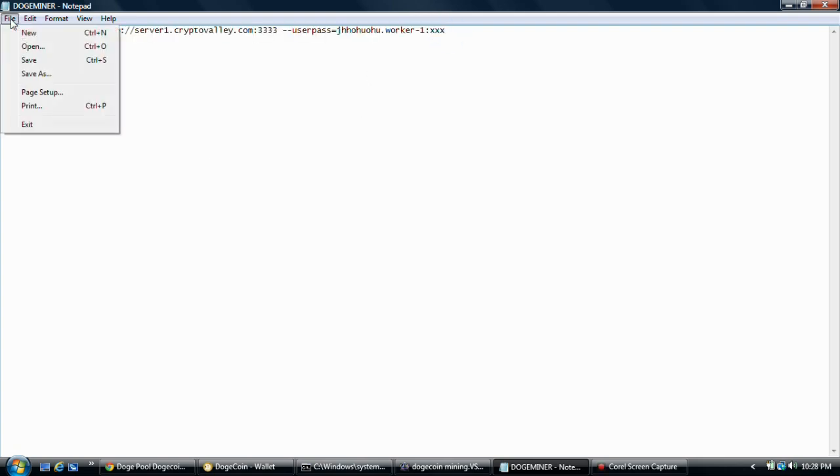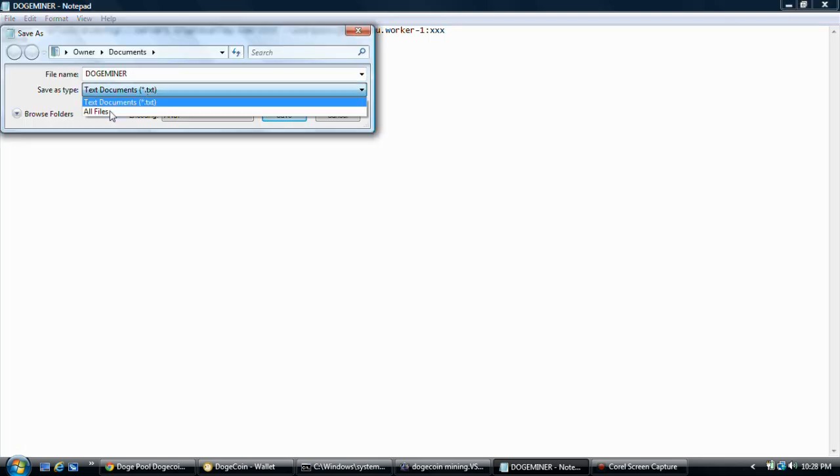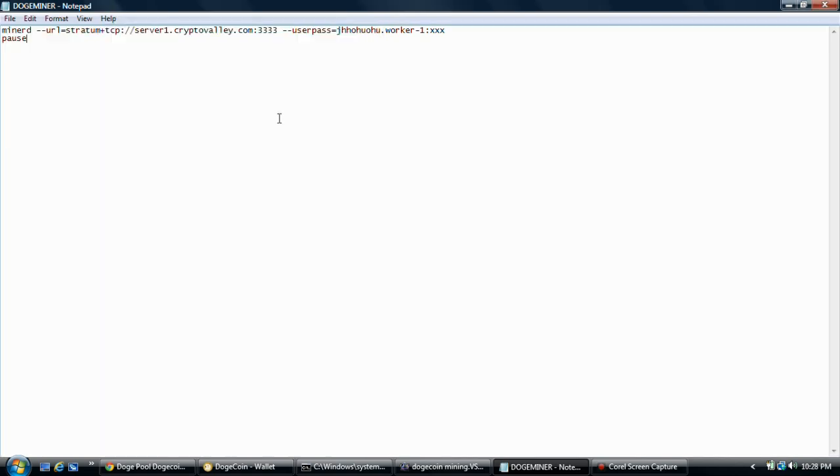And then the next thing — a very important thing you want to do — save this as all files. We'll call it dogeminer.bat. And then you save that.